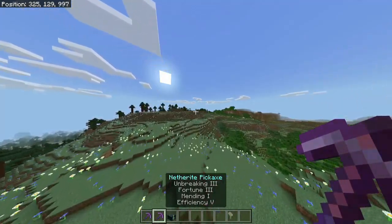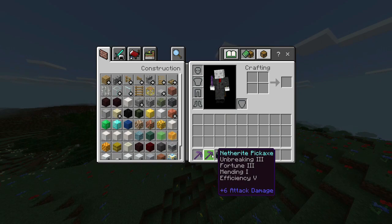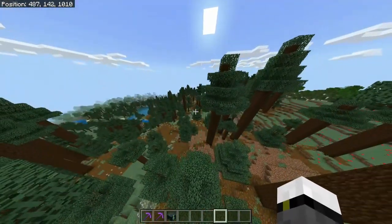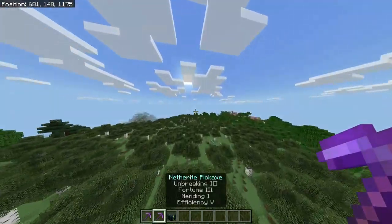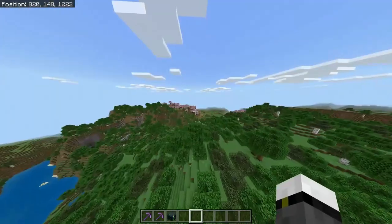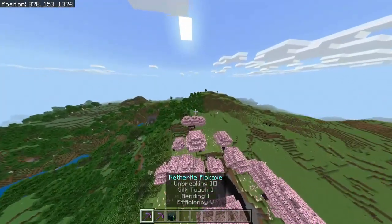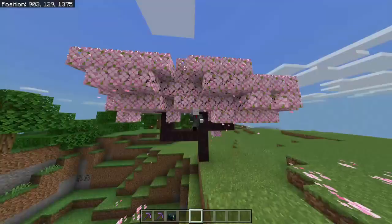Silk Touch is so OP, Fortune 3 is so OP — you need to get both. I would give priority to Fortune 3, then Unbreaking 3, Efficiency, and finally Mending, because breaking a diamond or netherite pickaxe is pretty complex — you have to use it a lot. And if you don't have Mending yet, you just go to a village, find a librarian villager, and start farming Mending — it's as easy as that. Once you have your Fortune 3 pickaxe and your Silk Touch pickaxe, you craft your ender chest, and congrats — you're going to start being a really good player.